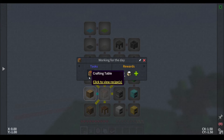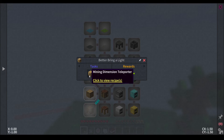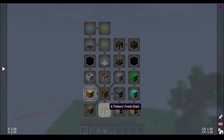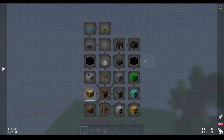We have the 'Working for the Day' quest, which just requires a crafting table. And then you have the mining dimension teleporter — there's a mining dimension mod in this mod pack. Tinkers' Construct is also in this mod pack, so that explains this and all this stuff.